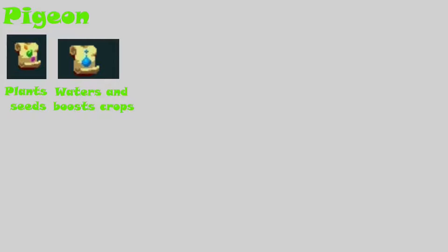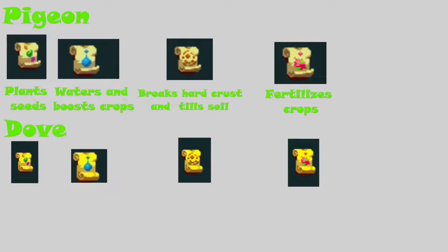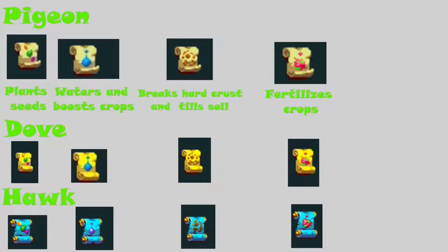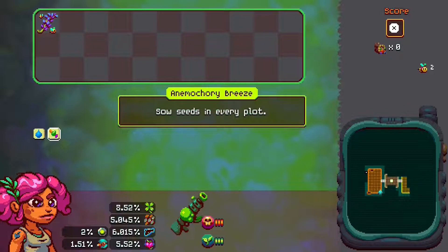Next we get to scrolls. You have pigeon scrolls — the normal-looking paper scrolls. You have Anemicry which plants seeds, Rain Cloud which waters and boosts crops (boost meaning increased growth rate), Trimmer which expands farmable land by breaking Hardcrust and tilling soil, and Blood Rain which fertilizes all crops. The upgraded version is called the dove scroll, which does exactly what pigeon scrolls do but better. After that you have hawk scrolls — the blue scrolls — which do exactly what dove scrolls do but better. If you ever forget what a scroll does, just go to your info screen. There is also a cap to how many scrolls you can have, but that can be increased through the farming stat.